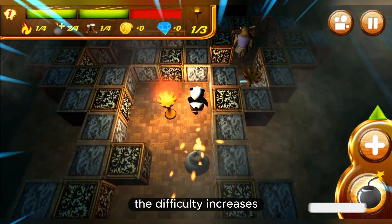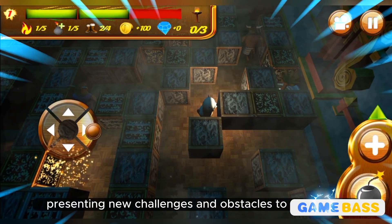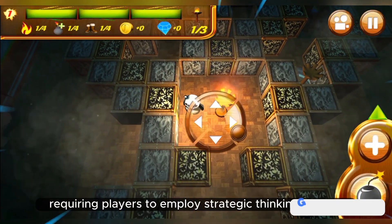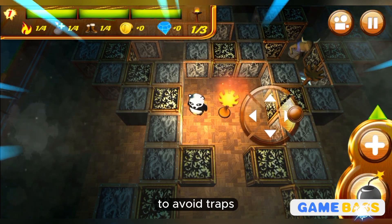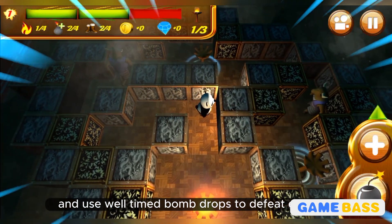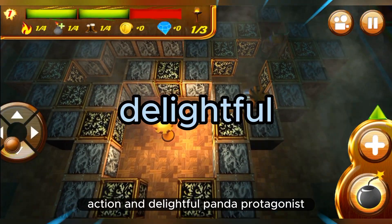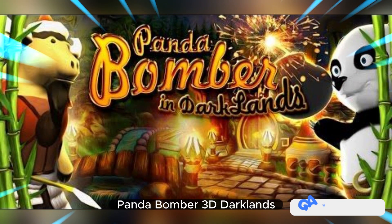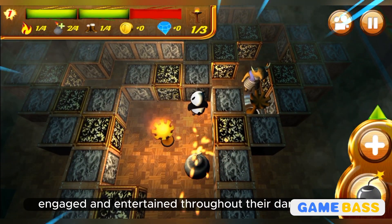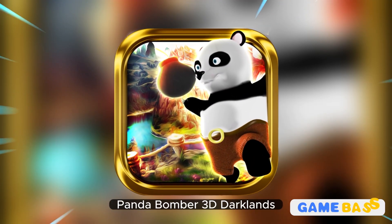As players progress through each level, the difficulty increases, presenting new challenges and obstacles to overcome. The game follows the tradition of the puzzle-action genre, requiring players to employ strategic thinking and wit to avoid traps, collect coins, and use well-timed bomb drops to defeat enemies. With its unique combination of puzzle solving, action, and a delightful panda protagonist, Panda Bomber 3D Darklands offers a captivating experience that keeps players engaged and entertained throughout their daring journey.